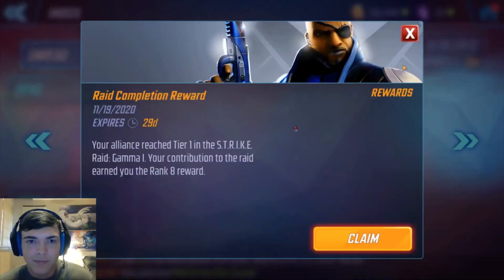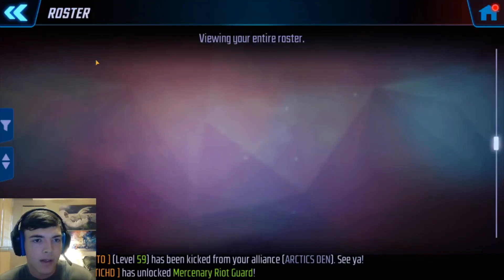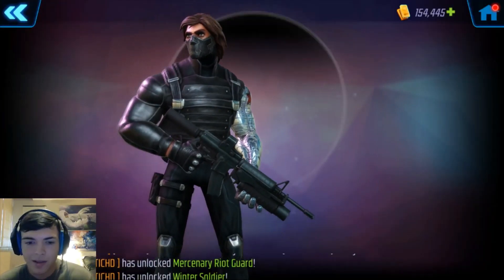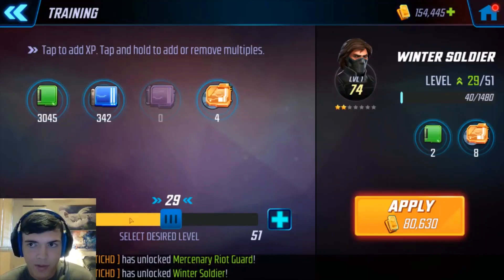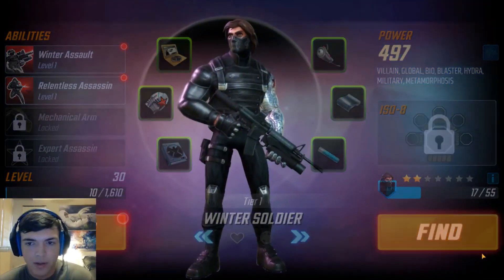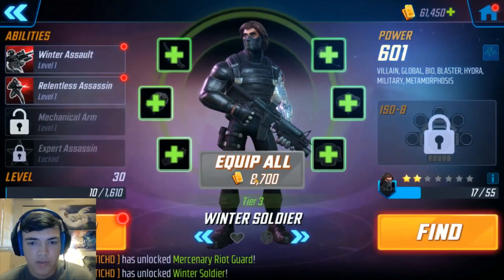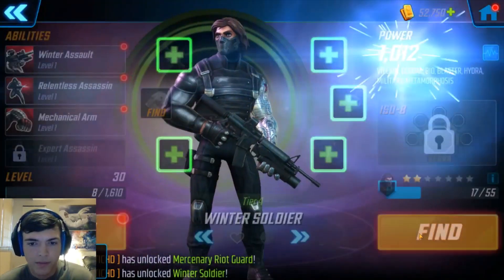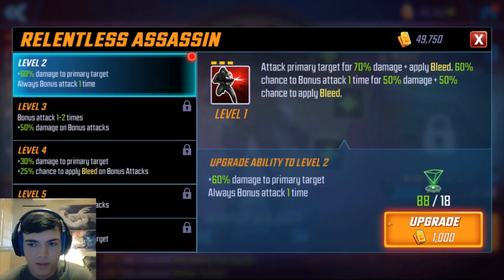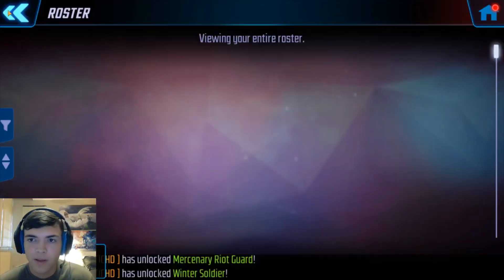We got 20 Winter Soldier shards - we will be unlocking him. We'll go back to the roster and recruit Winter Soldier. He's a pretty good villain character. Let's go ahead and train him up a little bit, equip all, do it again, and once more. Tier four - we have a decent amount of ability materials - we'll upgrade these, upgrade that, and upgrade that. Winter Soldier is a pretty good villain character.